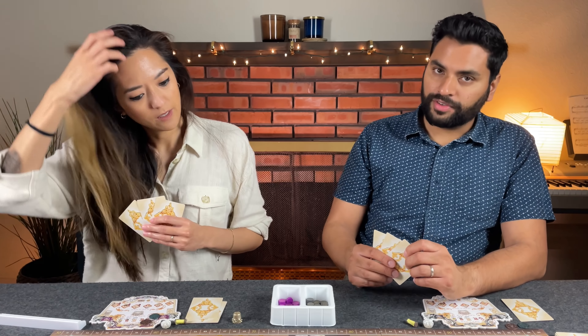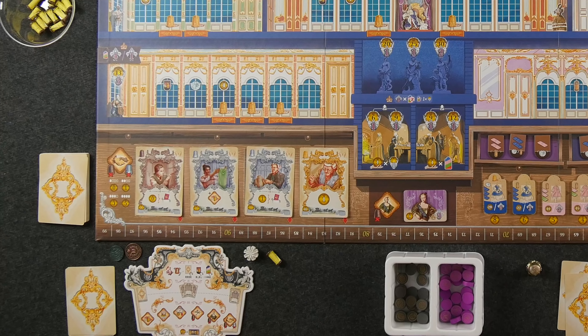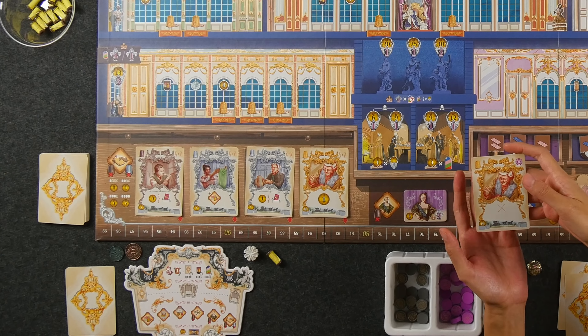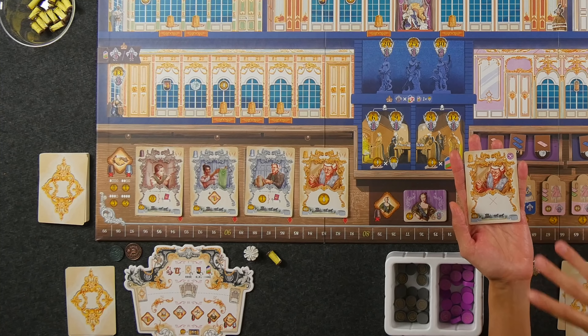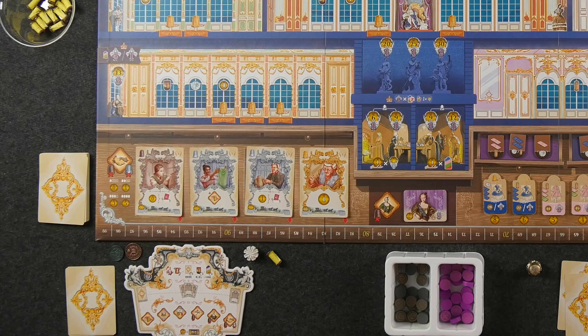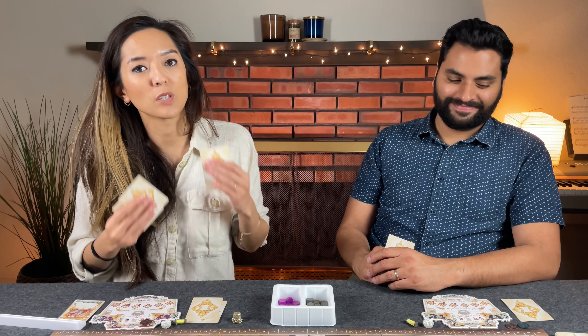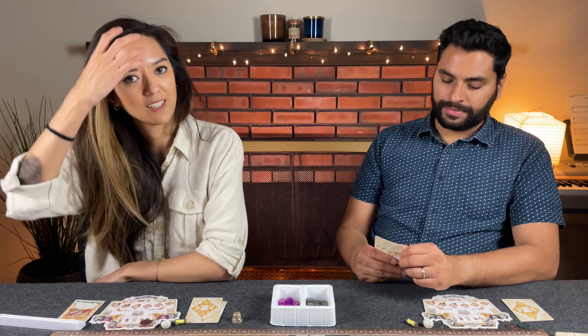Actions phase begins. Monique plays her master card to hire an employee — it costs 5 coins with a full house of employees. She hires another master card. Naveen notes that anyone you hire goes straight into your hand for use this round. Monique's newly hired master card gives her a coin every time she plays it.